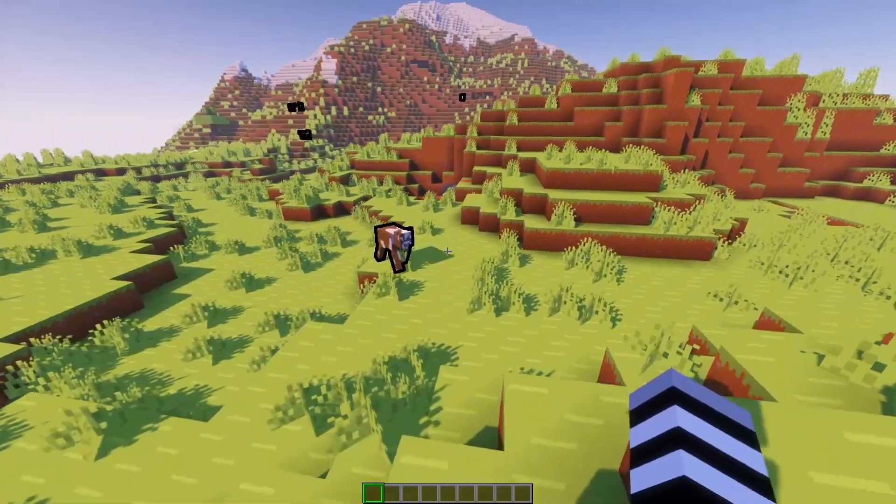Complete Control: mobs that you resummon will fight for you. So that creeper we summoned before — we can make it attack another mob. Let's get a ravager, summon our creeper, and if I punch the ravager, now the creeper will target it and blow it up. I do recommend using skeletons or zombies rather than creepers, since they self-destruct. Overall it's a pretty simple ability, but super useful — especially when you hoard a bunch of mobs and resummon them at will.